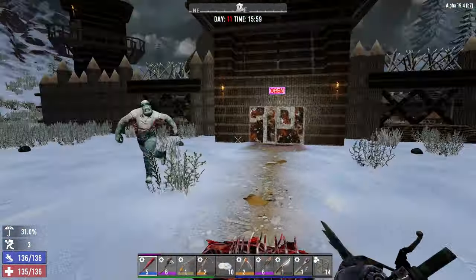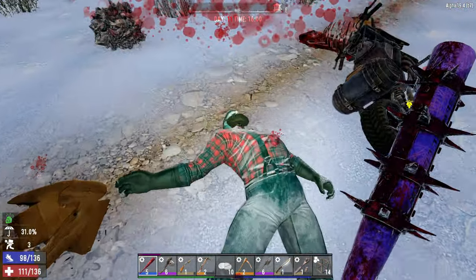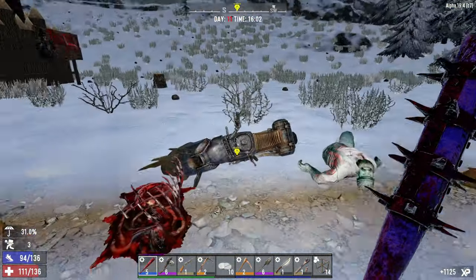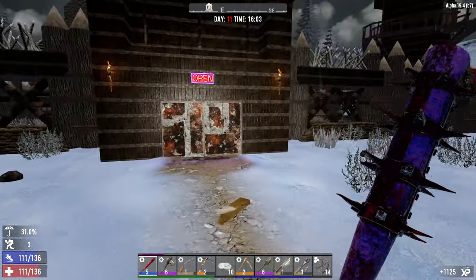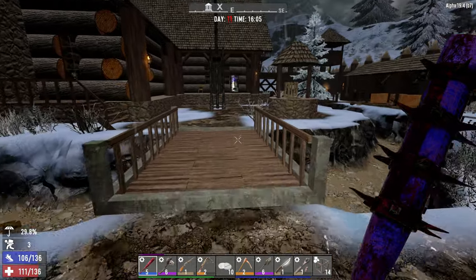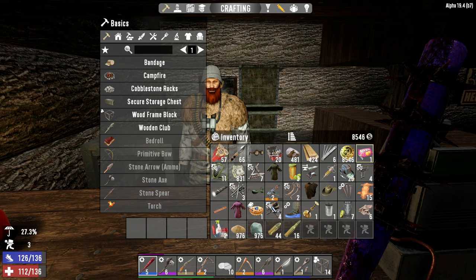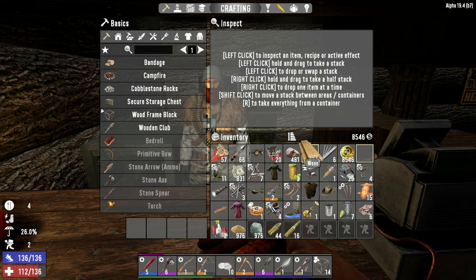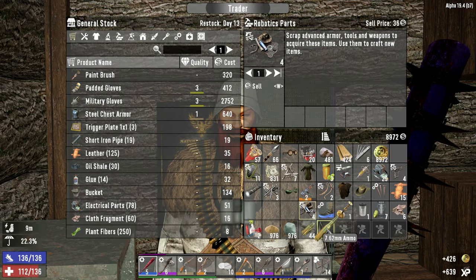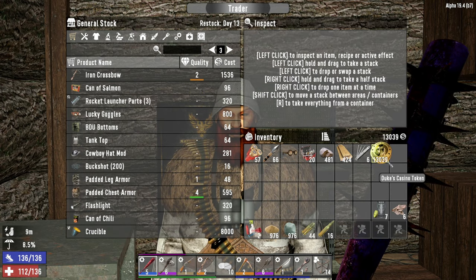And here we are - let's deal with this big zombie real quick. And here we are at the trader! Let us go get our crucible. Keep your distance. What's up Hugh? Let me just eat these sugar butts real quick and let us get down to business. We got 13k from all of that - more than enough for what we need. Let's grab this crucible!